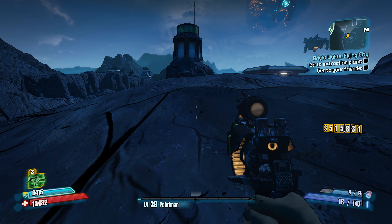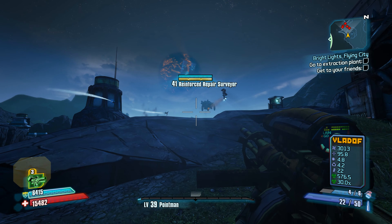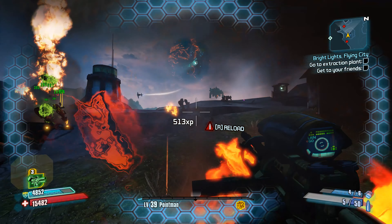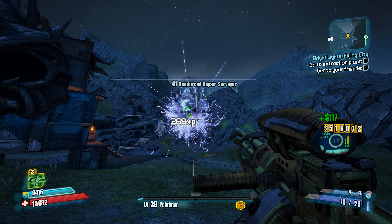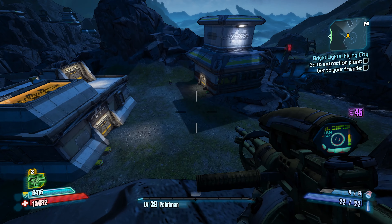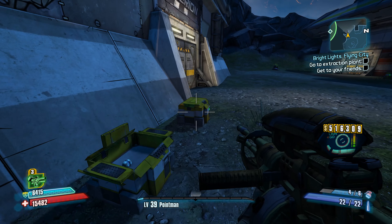We're going to have a bunch of robots down here. Our grenade is not going to be very effective. Definitely don't want these guys to shoot at us with those fire things. Layuda — Layuda Mila, sorry. I still have to get used to the name change. Let's get down here. There's a Slag Stalker. Let's try to get some more stuff here.